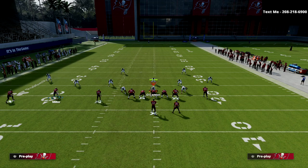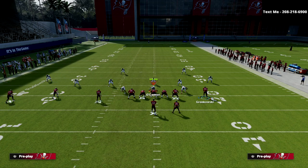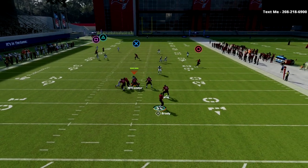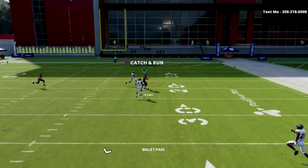The setup is really simple. We're going to streak the slot on the left side. In the middle, Scotty Miller — we're going to take Chris Godwin and put him on a slant. We're going to put Gronkowski on a post and snap the ball. What you're going to notice is this post route will absolutely nuke every single coverage in this game.